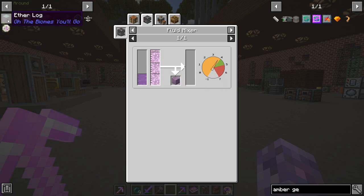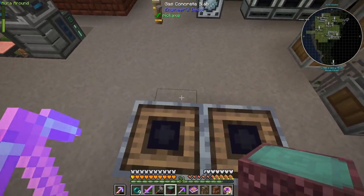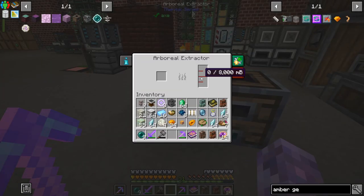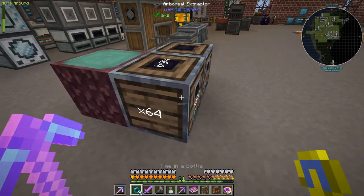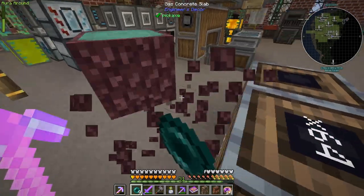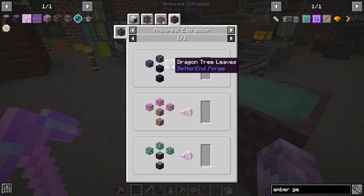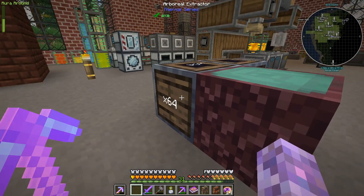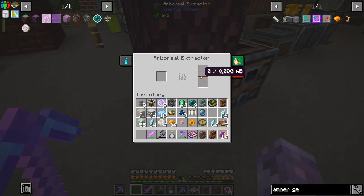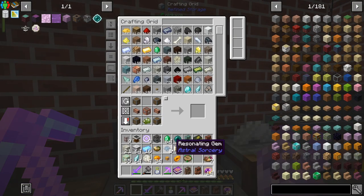We can get crystallized chorus with a fluid mixer — that needs ender slime and liquid chorus, which you can get from ether logs and pythadendron logs. We've got an ether log here, we can check this one down. I think he's slowly going to generate... is this not facing the right way? Does it have to go on the front? Or does it have to be an actual tree? Because the arboreal extractor might actually need to be an entire tree. Yeah, that's really not doing anything. That's fine, we can get some saplings of that.